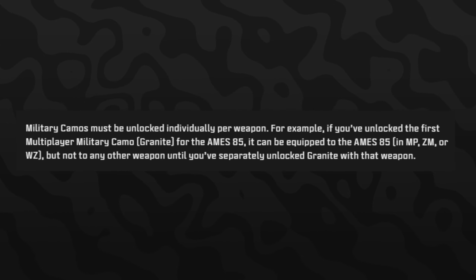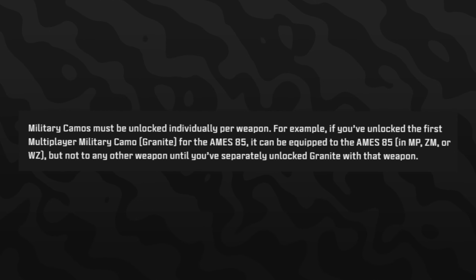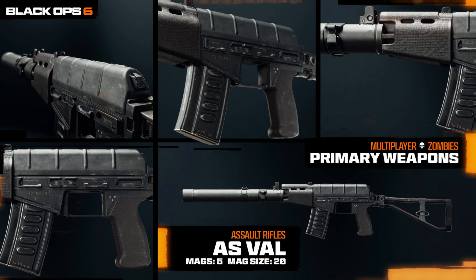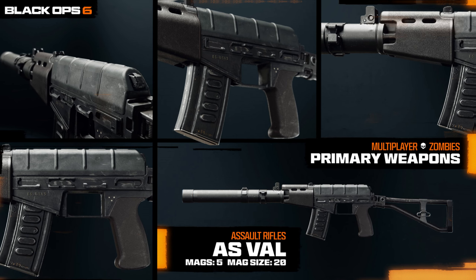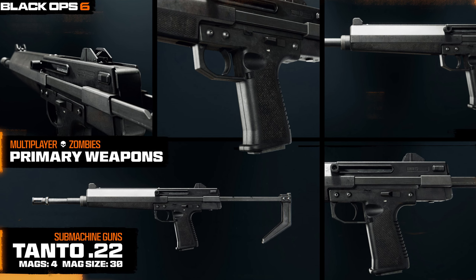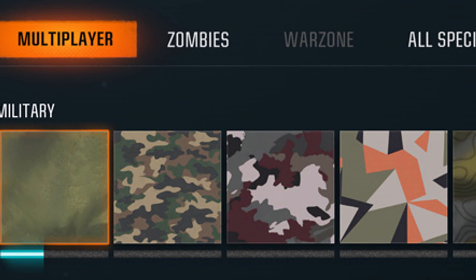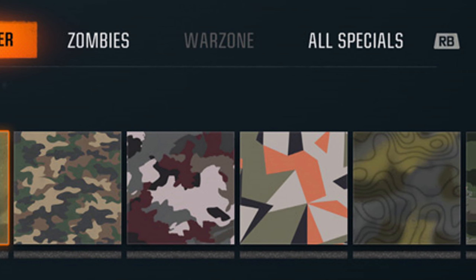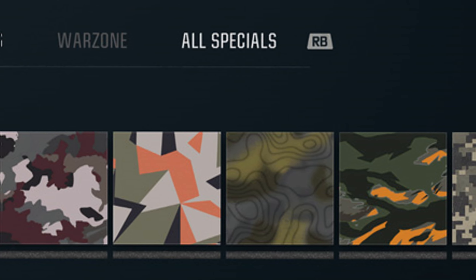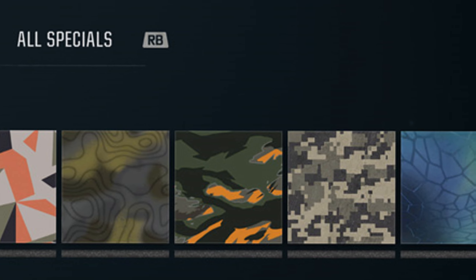Unlike Modern Warfare 2 and 3 where if you unlock a camo for a weapon you can equip it on anything you want, in Black Ops 6 these exclusive camos are only available for the weapon you complete the challenges for. For example, if I use the AS VAL and get Red Tiger, I'm not going to be able to put Red Tiger on the Tanto SMG until I actually do the headshot challenges for the Tanto. This will probably remind you of older Call of Duty titles like OG MW2, where you'd unlock Red Tiger for the Intervention and couldn't use it on anything else.